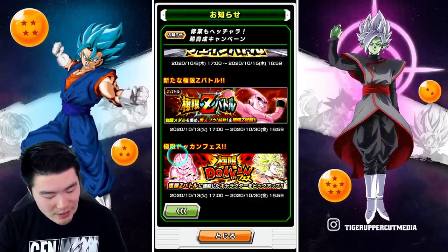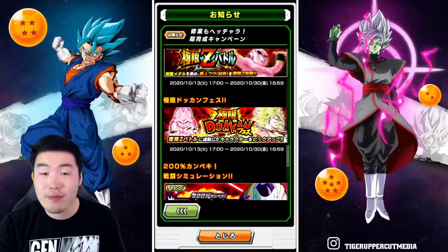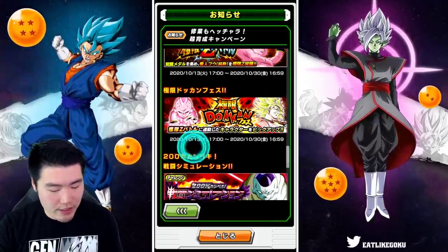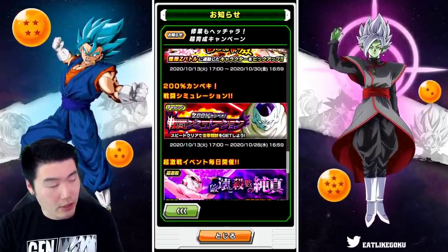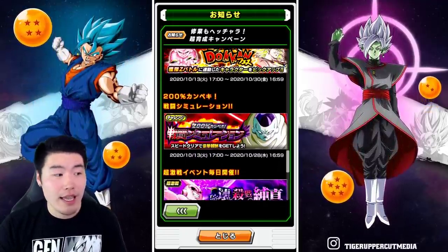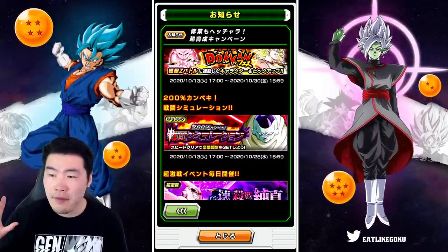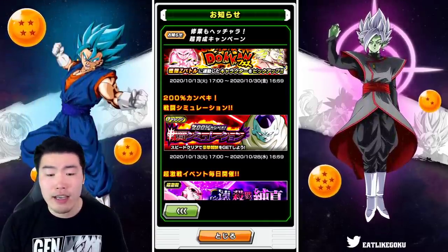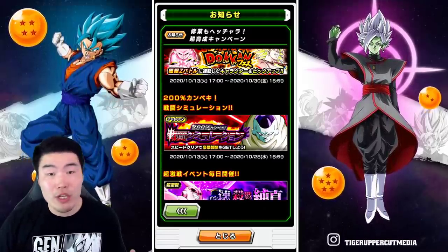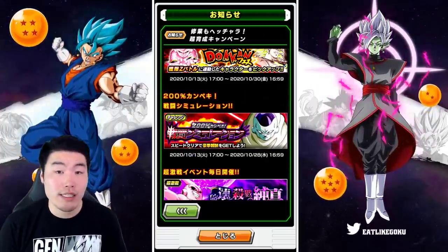I can't wait to see what happens — I'm just going to hope they treat him the same way they treated Super 17, which was really really good. Along with the EZA we're also getting the 200 Battle Simulation, which is a new event. From what I can tell it's kind of like a time trial thing where you beat certain stages in a certain amount of time and get rewards through missions or something like that — not too many details yet.